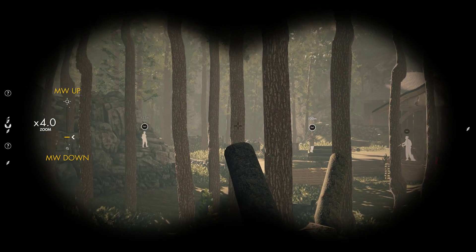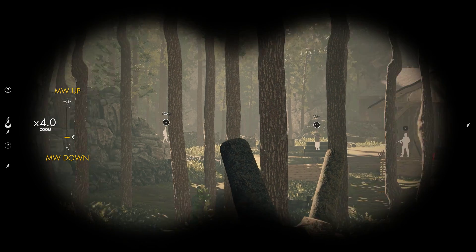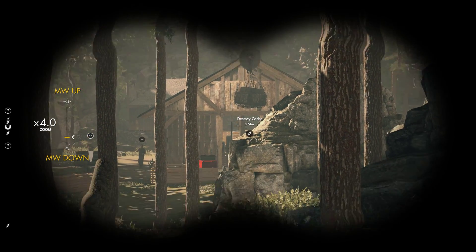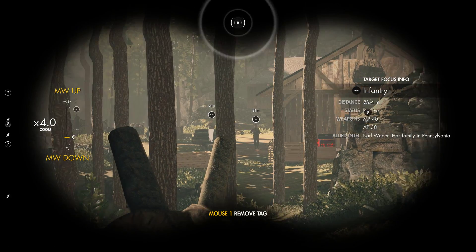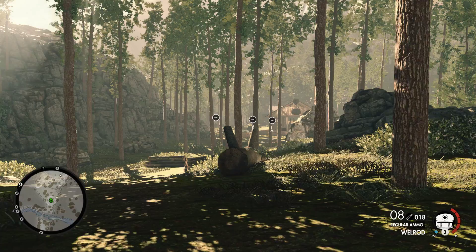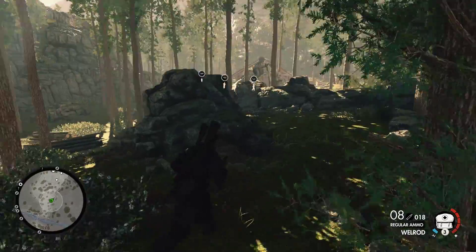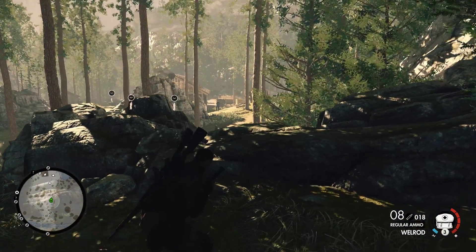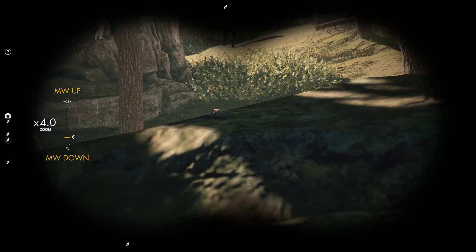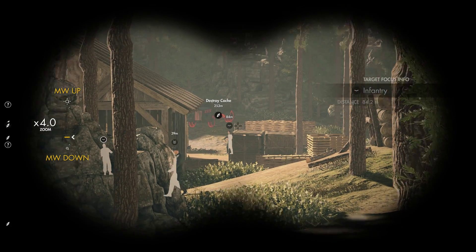What we're doing right here is we are a ways back from the area where Nazi troops are actually patrolling and have the area secured. What we're going to do is our own recon, figuring out where the troops are so we can deal with them. When you work these missions in Sniper Elite 4, it pays to actually spend some time figuring out what you're up against.